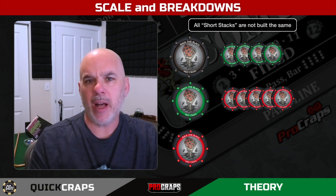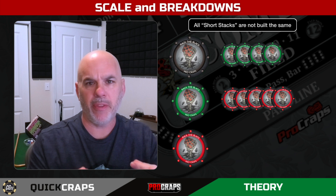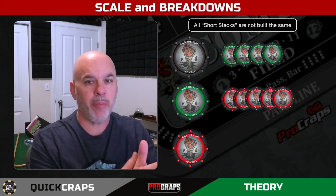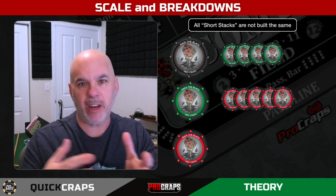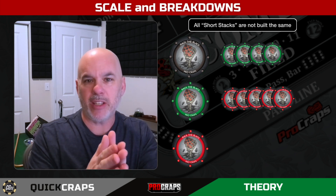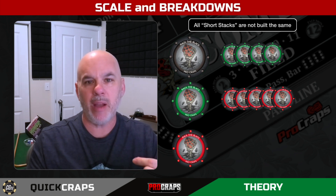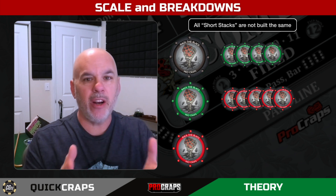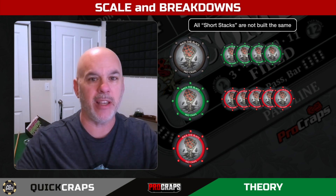In one of our recent chats about playing with a short stack, the topic came up that not all short stacks are built the same. Your short stack might be black chips, which break down to greens, or it could be green chips which break down into reds. And if your short stack is only at the red level, you have nowhere to go — you're stuck at that chip level. That changes the way we play with and plan to play with whatever short stack we have. So here's that discussion about playing with a short stack at different chip sizes.